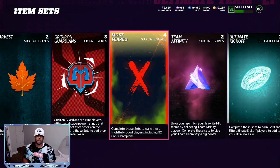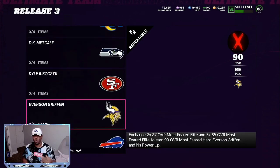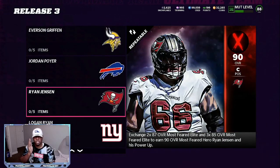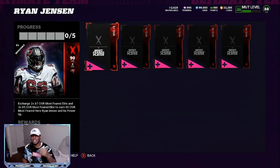If you come over to Most Fear and then you come to Release 3, the one that I was doing was this Ryan Jensen. He needs two 87 overall Most Fear elite players and three 85 overall Most Fear elite players. That's going to give you his 90 overall card and his power up. I made this entire set and gave myself about a 28 to 30,000 coin profit opportunity.